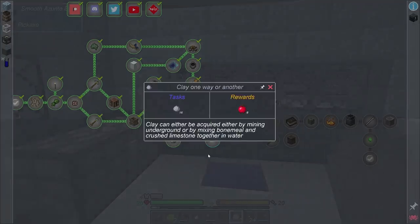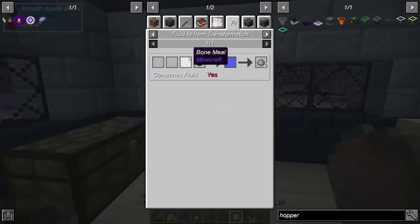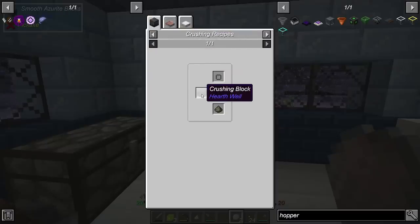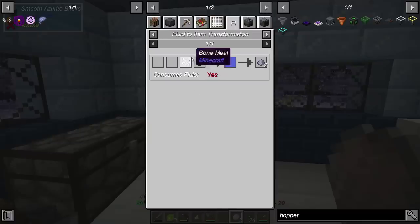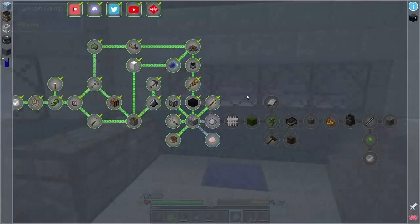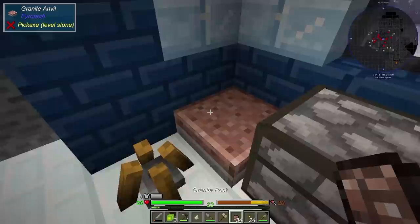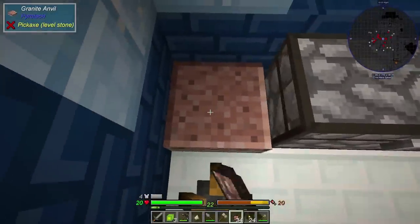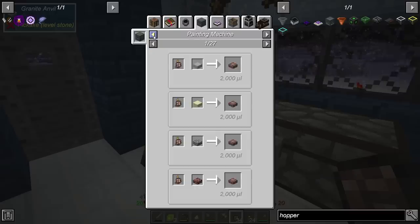Anyway, we need to hunt down clay. What does it say about clay? 'Clay can either be acquired by mining underground or by mixing bone meal and crushed limestone.' Let's find out that one. Limestone — is that it? Yeah, fluid item transformation — bone meal and crushed limestone. So is that actually from crushing it down? Oh, you can crush it down with the hammer. Okay, so the hammer is going to be for crushing down rocks. That's actually pretty cool.